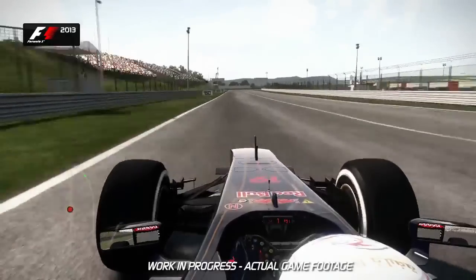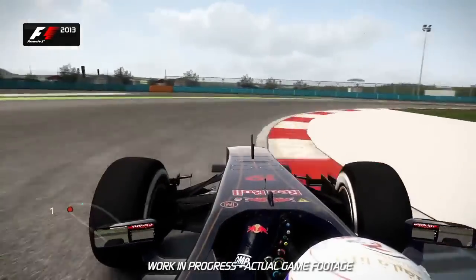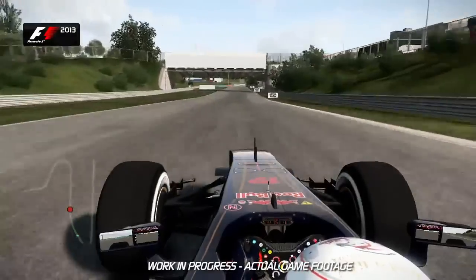Down into Turn 1, you've got the brake marker boards on the left-hand side — brake just after the 100m board into second gear. The track then opens up away from you, letting you get on the power nice and early as the track now plummets down the hill towards Turn 2.